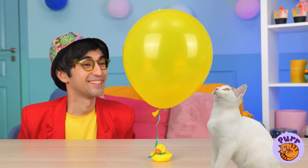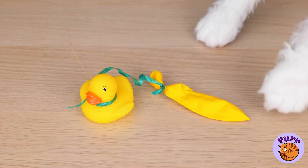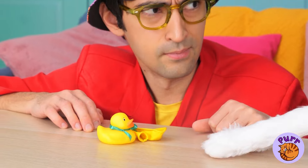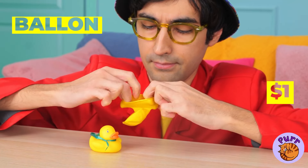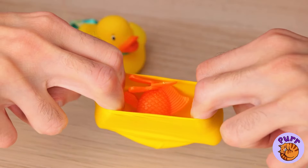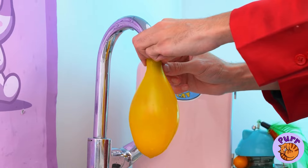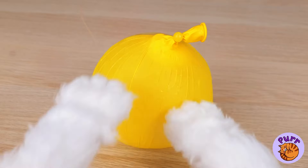A balloon! Careful — your claws! Well, at least we still got the duck. Maybe we can still use the balloon: drop a surprise inside and a whole lot of water. Freeze it, and it'll survive any cat scratch fever! Of course, Kitty still wants the prize inside!